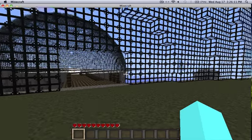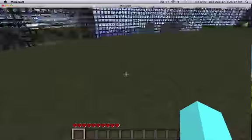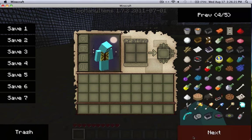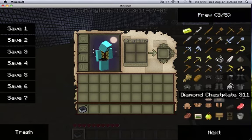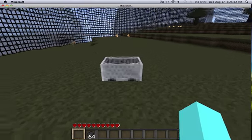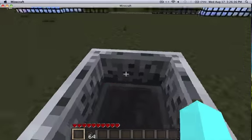The first mod I'm going to do a spotlight for is the car mod. I'm not going to show you how to make it, you can search that up. Basically, there's a car, you need some coal to run it, so you just put the car down wherever and get in it like you would with a mine cart.